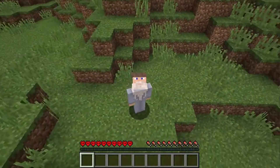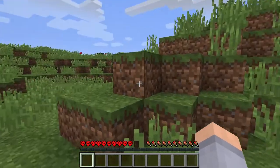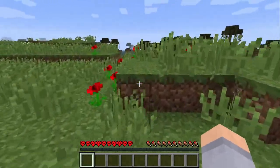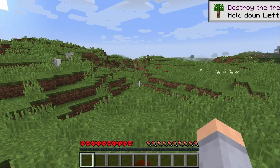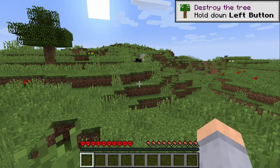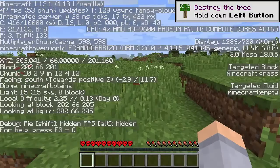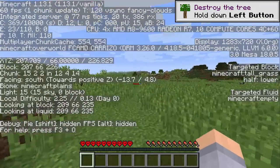Hey guys, welcome back to AMHC for September 2018 — this is the pumpkin challenge. We are here in the middle of what looks like plains with a swamp over there. For this month we are only allowed to eat pumpkin, so we need to look for pumpkins and make some pumpkin pies. We have some coordinates to help us: 233 and 379, so in this general direction over here.